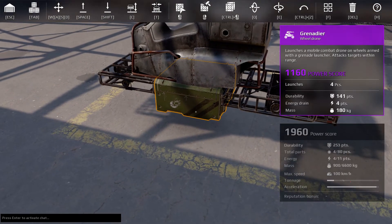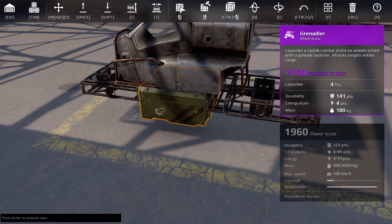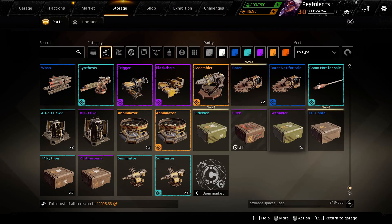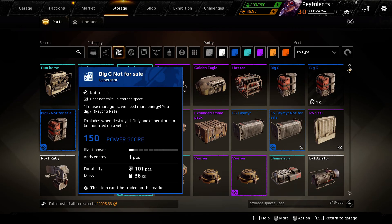only has 11 power, and at this time grenadiers cost four each. Brannick, do you have any suggestions? Well, you're going to have to put at least one point of energy on there, if not two, if you want to throw an engine on there to increase your speed too.